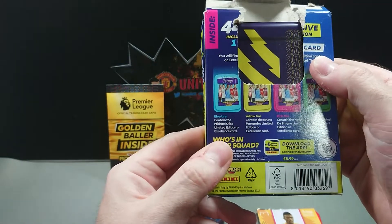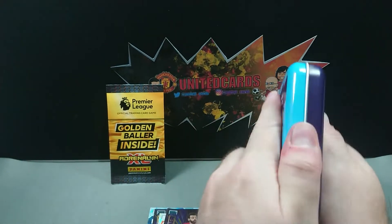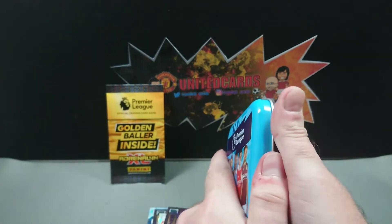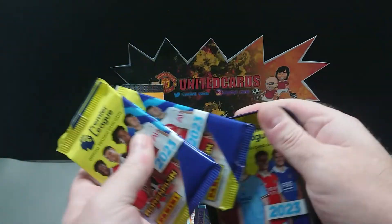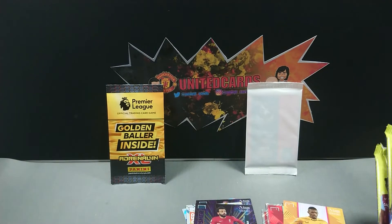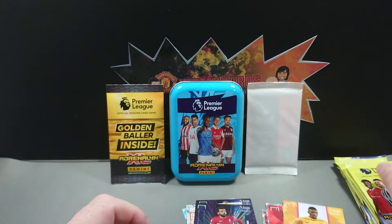It's Michael Elise in this one I think — a limited edition or excellence card. Hopefully we can find that excellence card, that'll be nice. These pocket tins are very difficult to open as usual. There we go — didn't want to damage anything but did manage to get it open eventually. There's a little limited edition pack in here. There's the Michael Elise — I'm pretty sure that's Crystal Palace showing through the pack. We'll get these packs open.